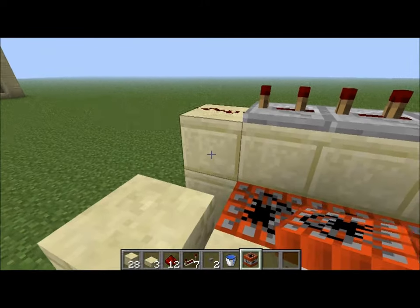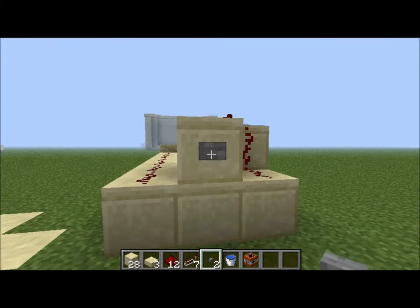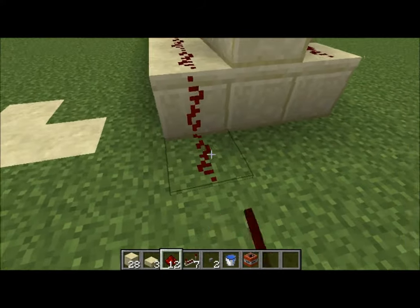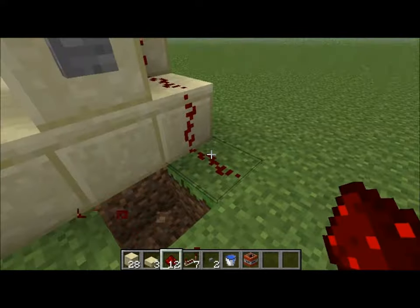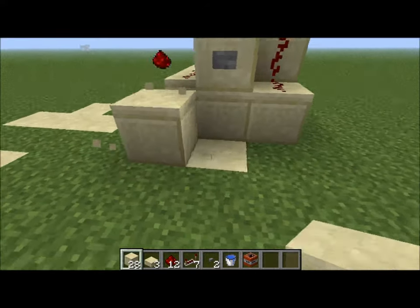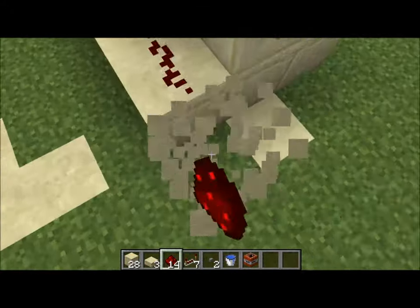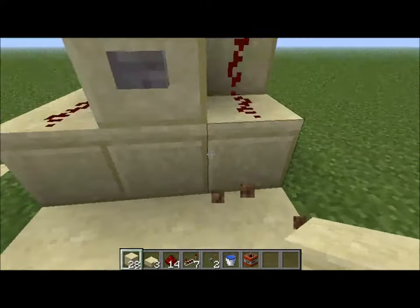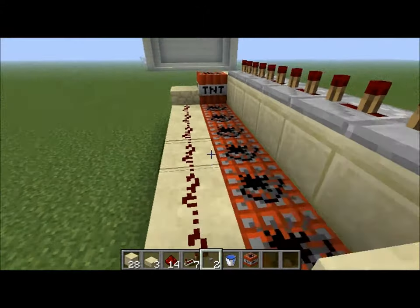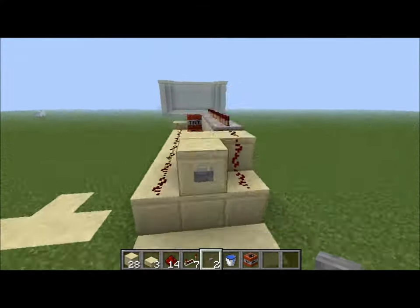Next I'm going to place my TNT here. Finally, you're going to have your button, switch, lever, pressure plate, or whatever. If you have a pressure plate, you're going to have to connect the redstone like that. If you have a button, just click the button. If you have a lever, flick it — but the reason I don't like levers is because if you derp at all and forget to turn the lever off and place a TNT, it can be pretty bad. So this is your basic look of how your TNT cannon will look, depending on the block choice you made.